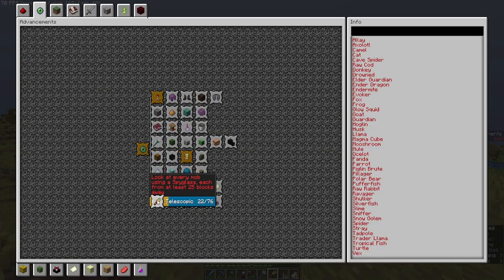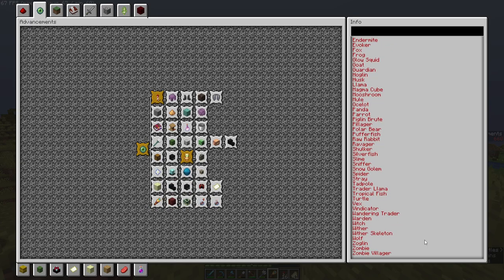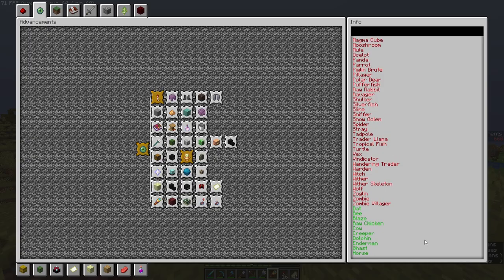Okay, okay — best possible axe. Jill, what biome is Allay in? Meadow — or flower forest.